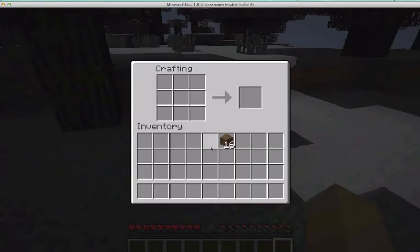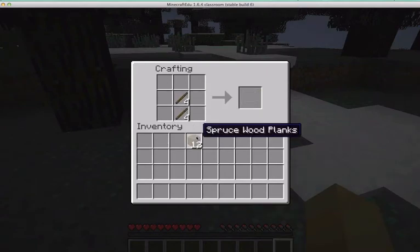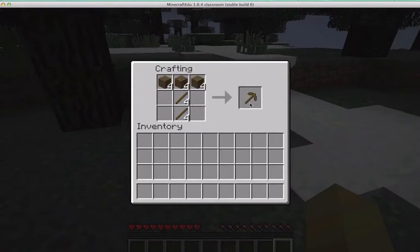Press your Command or Alt button so you can set your crafting table down and then you're going to be able to craft things like sticks. You do those sticks by putting the planks on top of each other, and then you can start crafting things like your pickaxe and your axe.